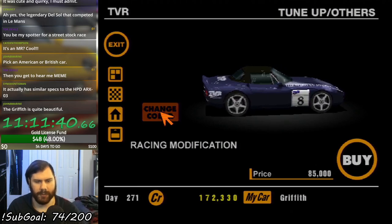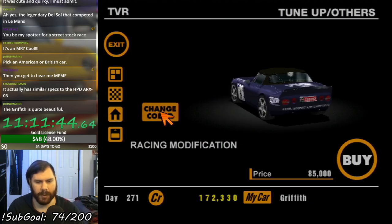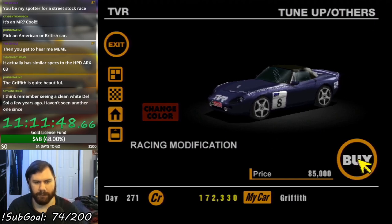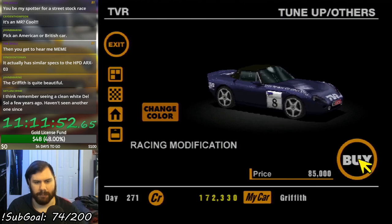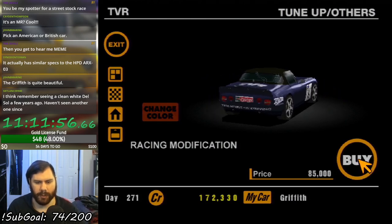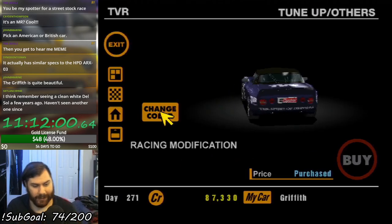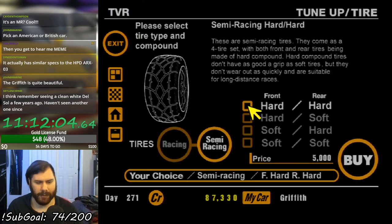We've got green and purple to choose from, and I'm gonna go with purple because it looks better. That number plate looks really weird on this thing — it's because of how low it is and how close to the front tires it is. Maybe it's the NASCAR fan in me talking, but it looks like it looked much better on the door. Let's just spend all our money again. Get that race mod. I think I've already done some upgrades to this thing.